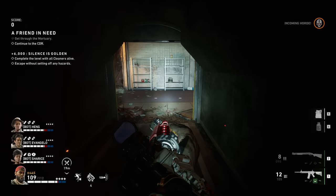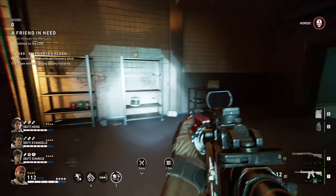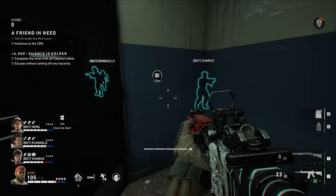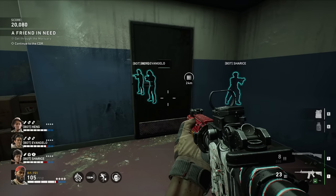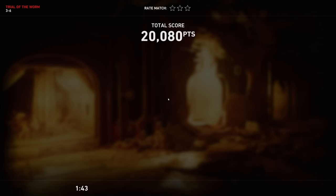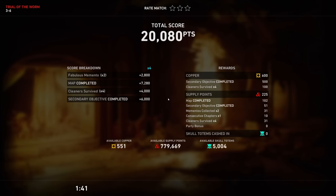The same applies to your secondary objective — the harder the game, the more that secondary objective increases your score. Once you've cleared the level and get through the completion screen, you'll see a score breakdown. The map completed contributed about 7,000 of the score. Cleaners survived is also a big part — the more people alive at the end, the more score you get. Completing your secondary objective and finding mementos also contribute.